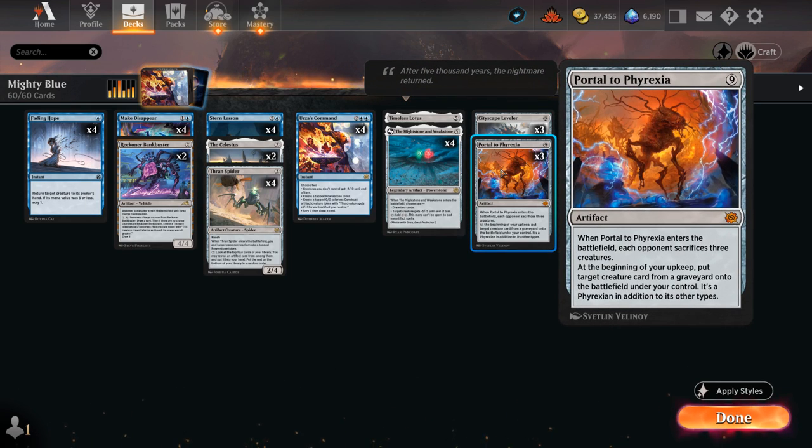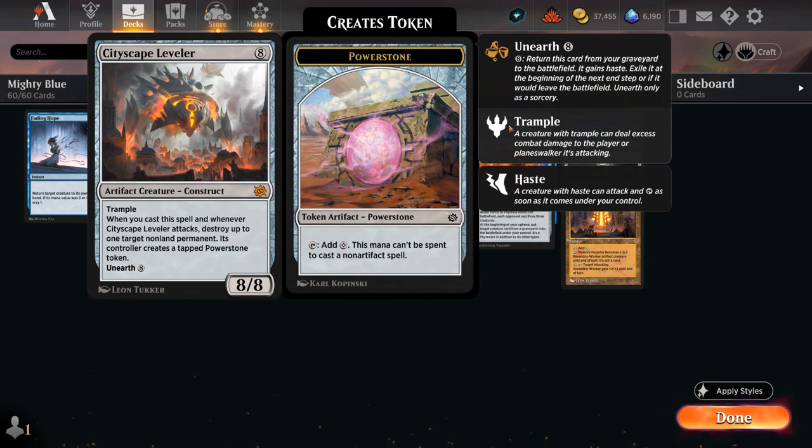For being a mono blue deck, our deck actually has access to quite a bit of removal, as Portal will make the opponent sacrifice three creatures when it enters, as well as reanimate a creature every turn. Then Cityscape Leveler can destroy a permanent when it's cast and whenever it attacks, giving a Power Stone token in return on an 8/8 Trampler.